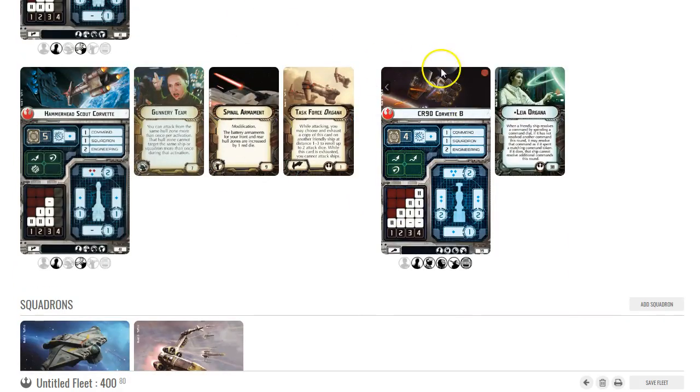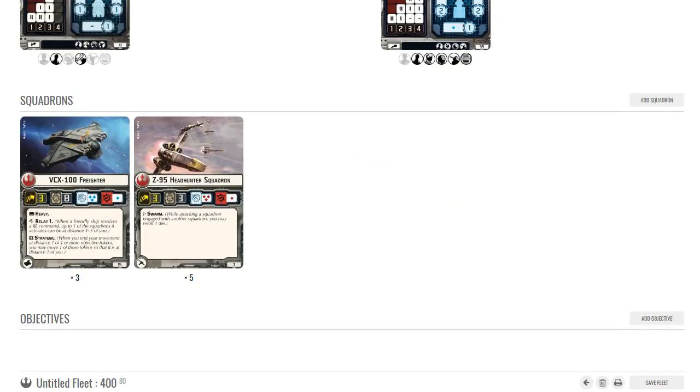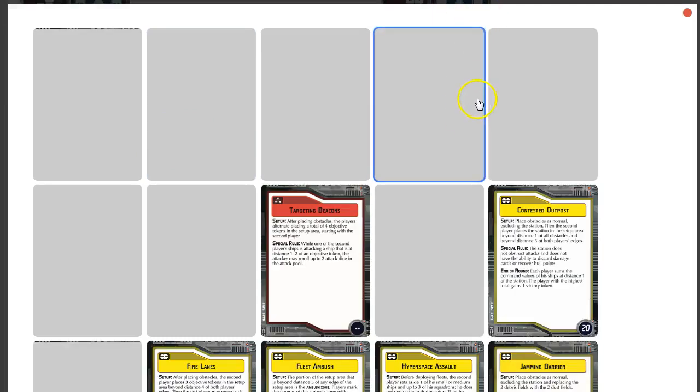This is a slight modification from one of my old firing line builds. The biggest weakness I see in this build is Leia being killable on the CR90B, but I think she's going to make a good objective ship — a very fast ship that's a great candidate for things like Capture the VIP. If you end up with first player then she'll be even more survivable.